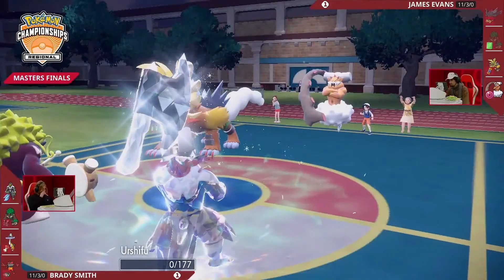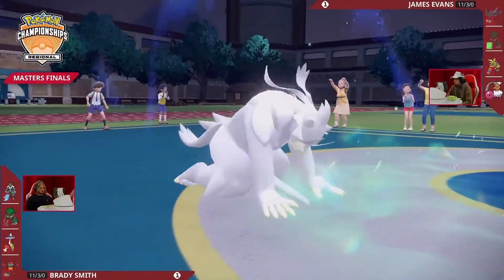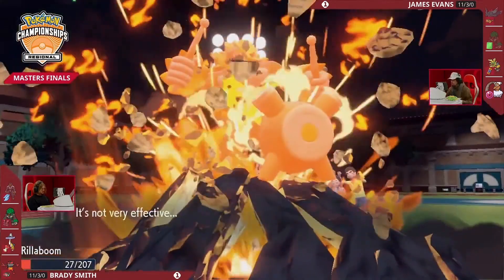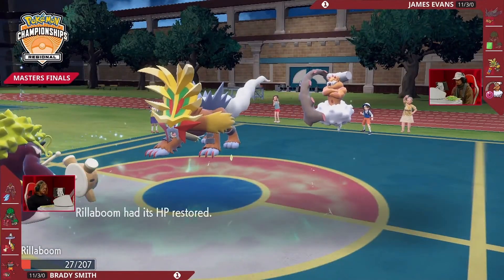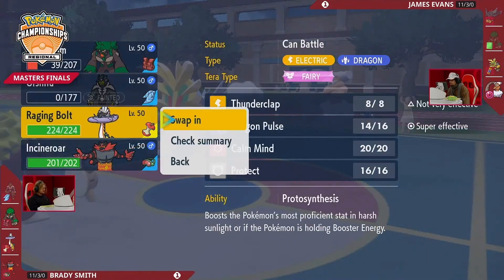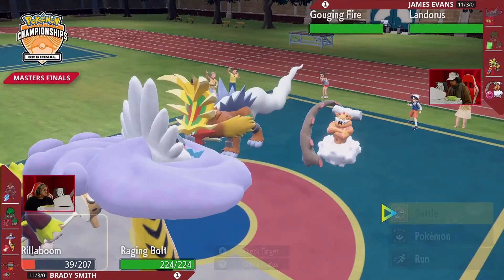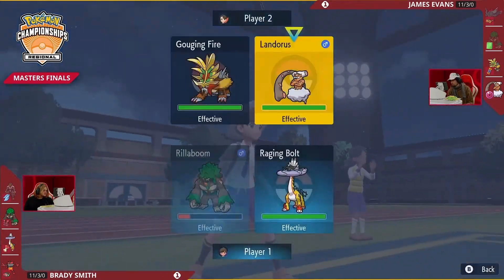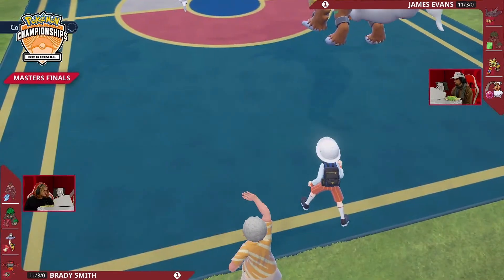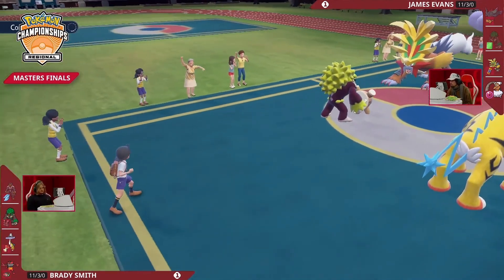Double swap from Brady — with the Pokémon count advantage, you might as well use it. Urshifu's done its job; it was there to outspeed Flutter Mane and get that KO. It's way more important to keep Rillaboom and Incineroar around to continue the Intimidate cycle. Earth Power going into Rillaboom — not very effective, not doing too much, bringing Rillaboom down real low. Grassy Terrain eliminated from the field as Raging Bolt is brought back out.